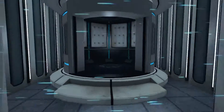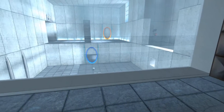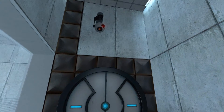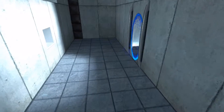It takes it through here. And it takes it through here. You're doing very well. Please be advised that a noticeable taste of blood is not part of any test protocol, but is an unintended side effect of the Aperture Science Material Emancipation Grid, which may, in semi-rare cases, emancipate dental fillings, crowns, tooth enamel, and teeth. Okay, that is interesting enough.